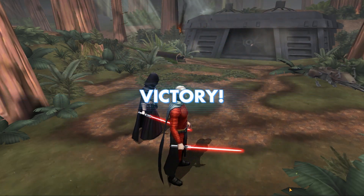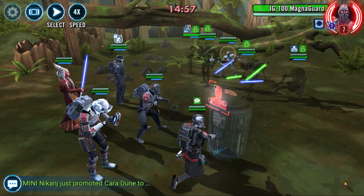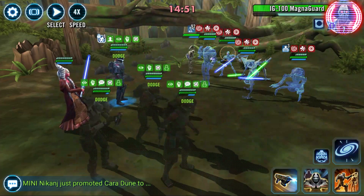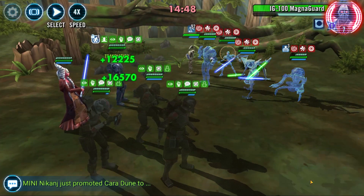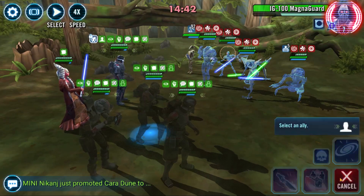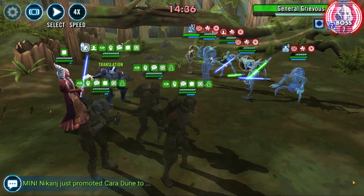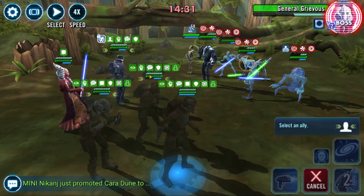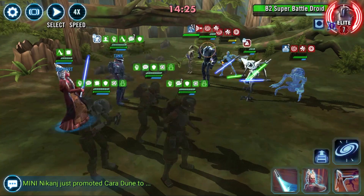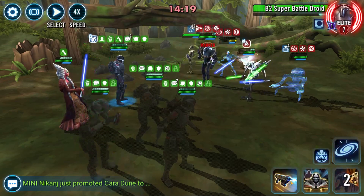Moving on to the second battle — this one took me a while to work out, then I thought: Bad Batch! Bad Batch makes this extremely easy. The only important thing to note is to use the event special only when Hunter has the turn. If Hunter's in the lead, it's going to call everyone to assist and give them defense penetration and other buffs. This is important because otherwise Bad Batch will kill Grievous before you have a chance to apply the offense up.